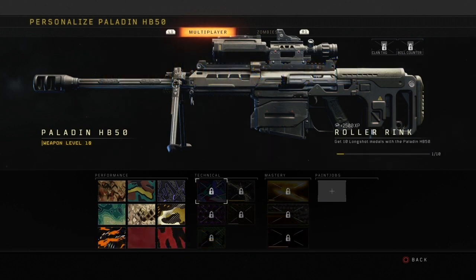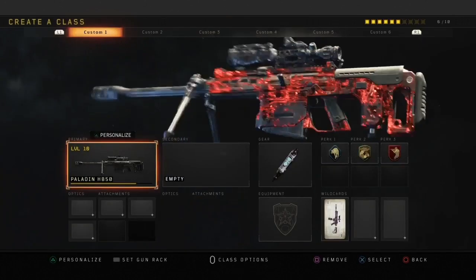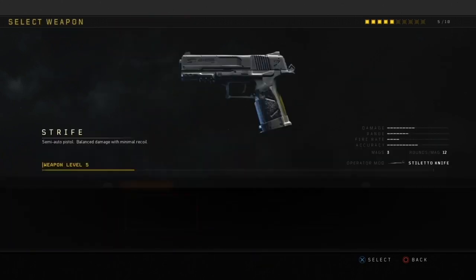So if you don't have any of the camos that you want — dark matter, diamond, gold — basically hover over the camo that you want, press R1, go over to the zombie camos. You see how it pops up on your gun? All you have to do is press X to select and boom, you got it. You play the game and you're gonna have dark matter on.